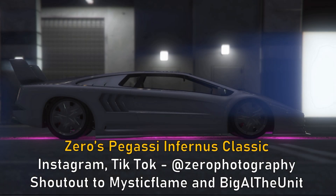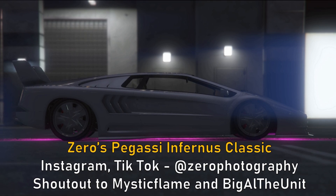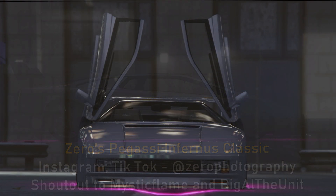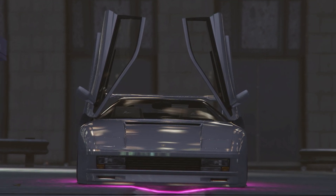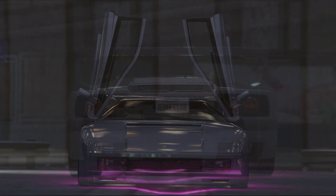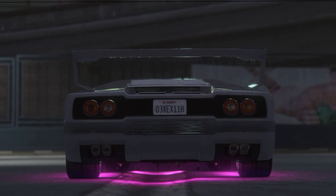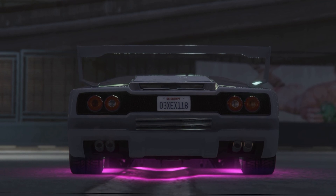Next up we have Zero's Pegassian Furnace Classic — another Fighting Star inspired Lamborghini build. This is a lot like Out4Zone's Infernus Classic but with a little bit more Japanese spice. It's kind of hard to see the color in the light, but it looks to be a gray with a white pearl in it, which I'm a big fan of. It's a beautiful color that contrasts nicely with the pink neons. I also love the big flashy chrome wheels with the big wing, and I think they definitely fit into that Zokusha style — this is definitely a clean and unique build.